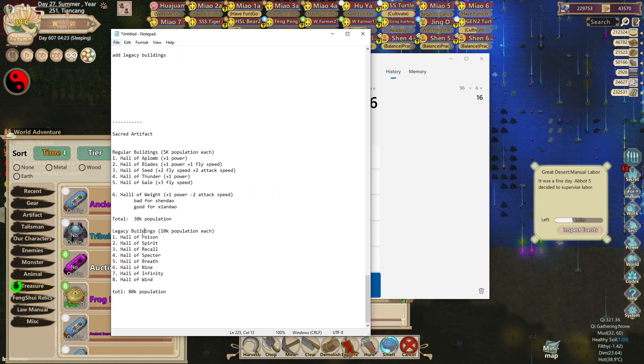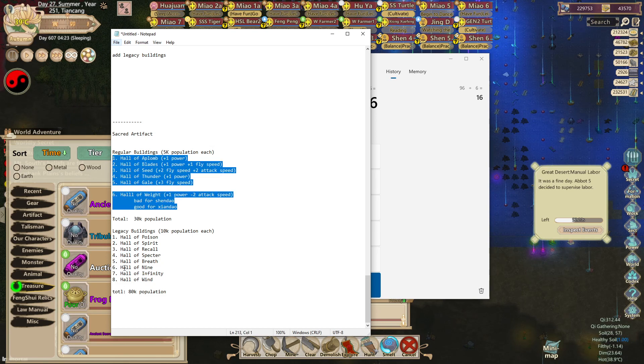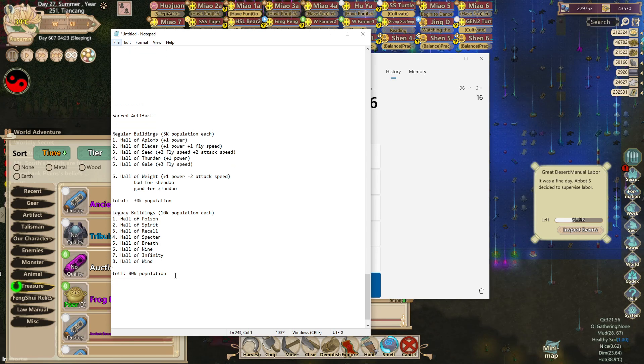For my sacred artifact I'd like to have these 8 legacy buildings plus these regular buildings — I call them regular because they're not legacy modifiers, but they add power and damage to the Shandau disciple. One thing I noticed is that the Shandau guide excludes the Hall of Weight because it reduces attack speed. However, Shandau disciples have a ridiculous amount of natural attack speed, so a negative 2 attack speed modifier won't really impact them — they're already reaching the attack speed cap. So it would be fine to take the Hall of Weight since it gives more power.